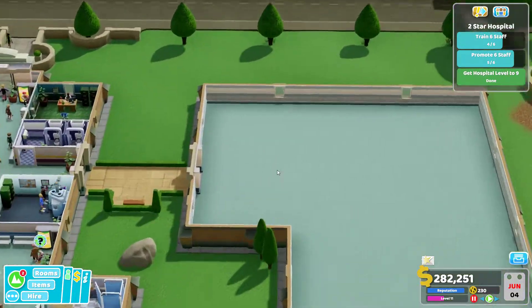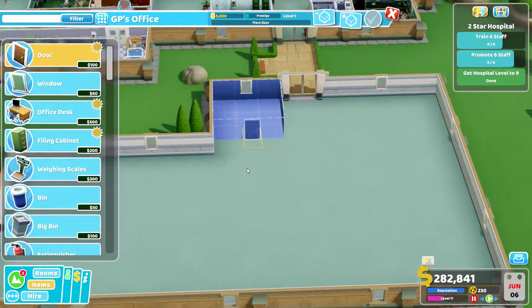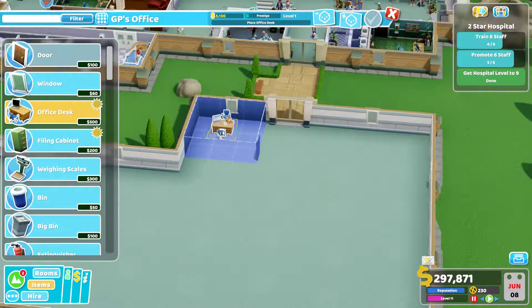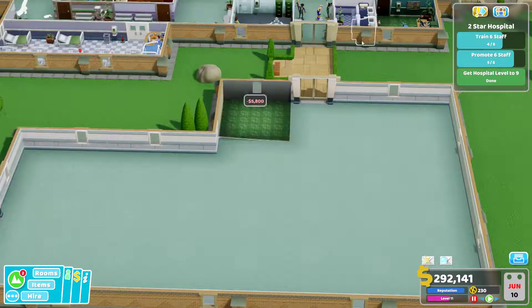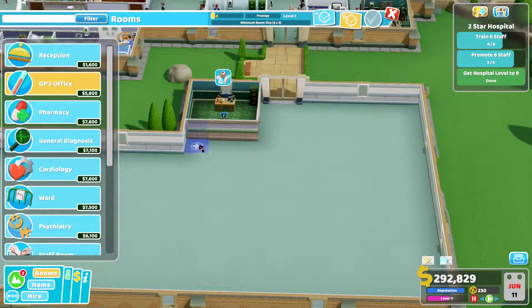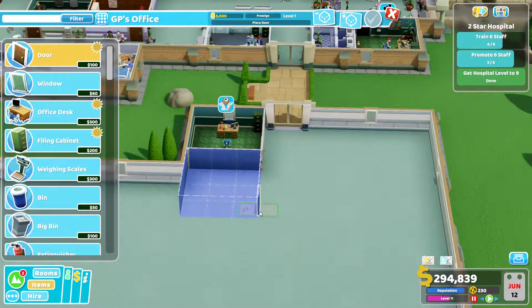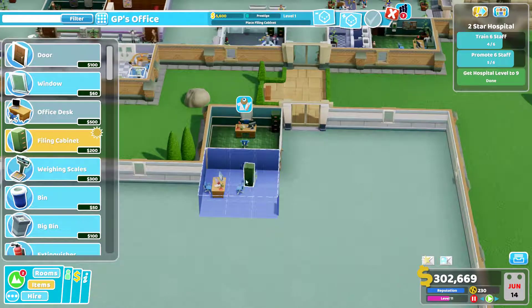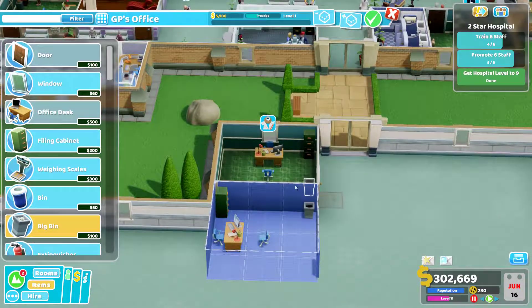We could do with another training room really as well, so a staff room over here would be ideal. For now what we'll do is go to Rooms, General Office — one, two, three — we'll have them on the inside. Then we'll get a reception in place, and then we'll build the room we want. We want another GP, so we'll get another one there and go around the corner.